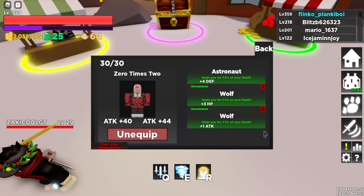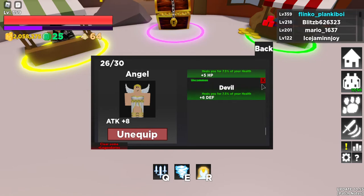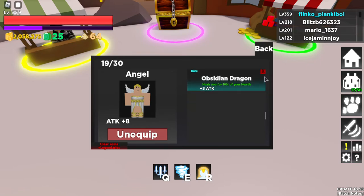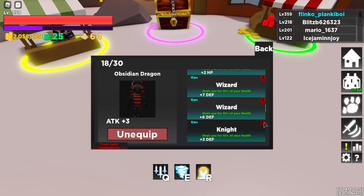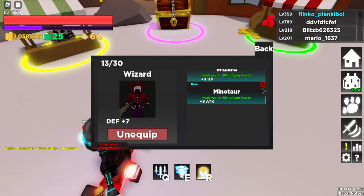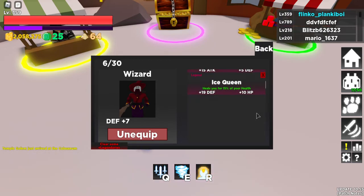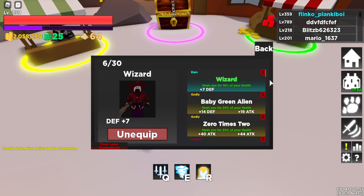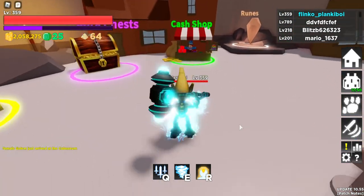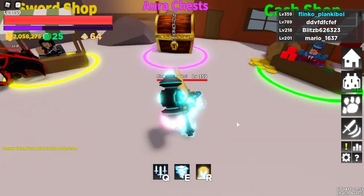I'm just gonna take some rare and uncommon pets out — I don't need them, I have a godly pet. Obsidian dragon, minotaur — I'm just gonna take all the rares out. So all the rares are gone; I only have godlies and legends. I'm gonna open a ton of pet boxes to get godlies and legends.